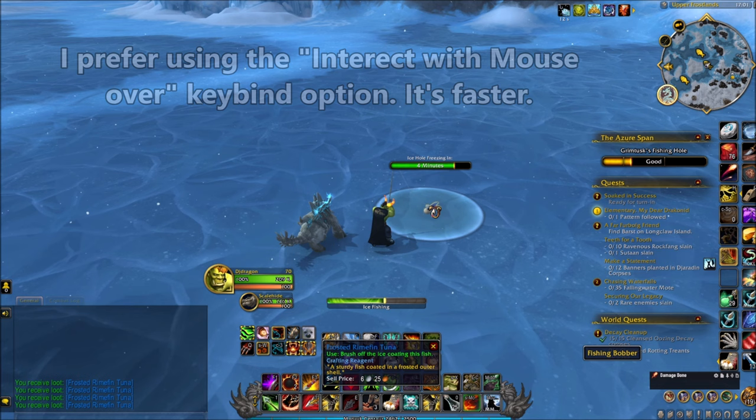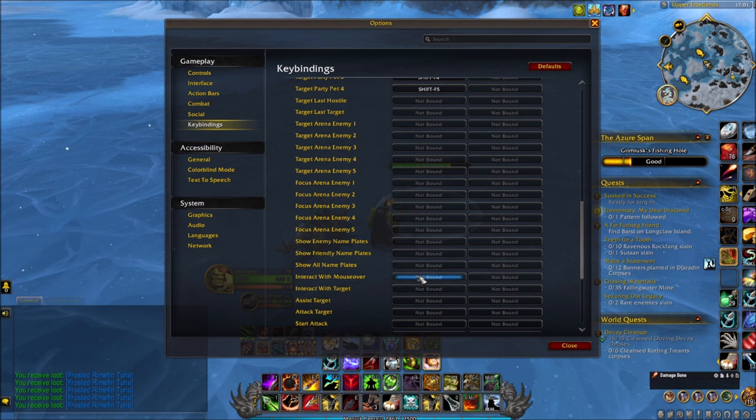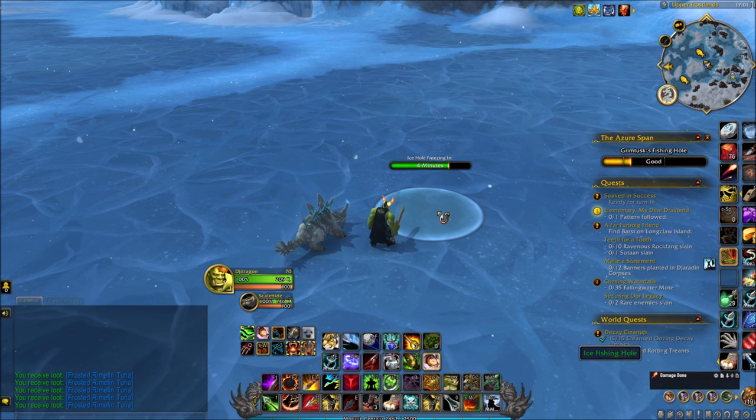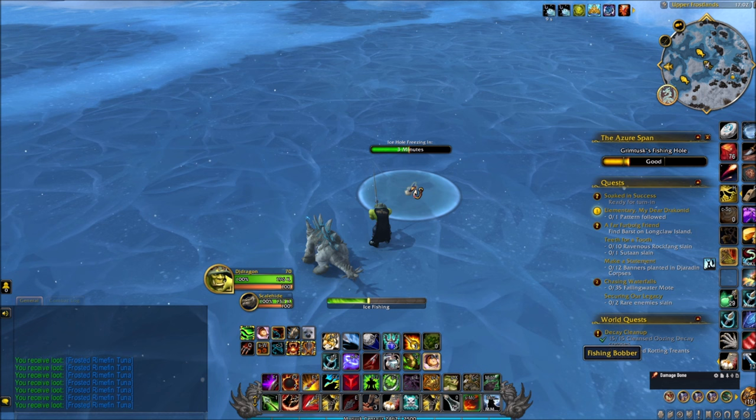Another tip I want to give you guys: to go faster, instead of right-clicking, I'll show you something. If you don't want to right-click, go to key binding, go to targeting, go down to 'Interact with Mouse Over', click it, and press F. I use F — you can choose any button you want. What happens is when you click F, it auto-casts. So now I don't need to right-click anymore. I just click F. I didn't even use my mouse.